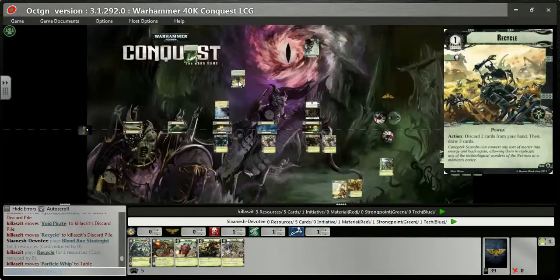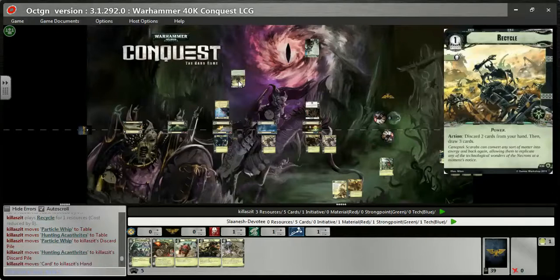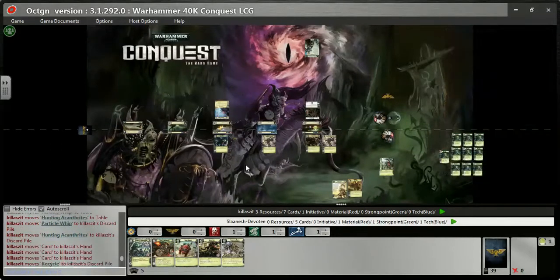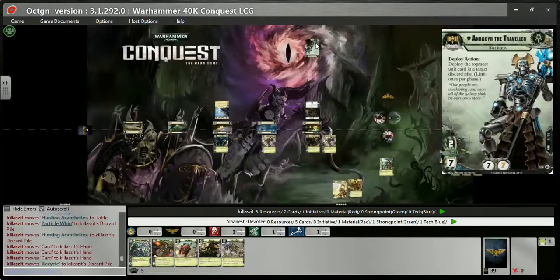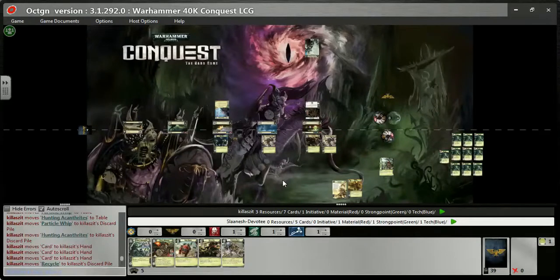I put another Strategist at planet one, thinking I might be able to move one or two over to the second planet. He recycles a few more things — did he do three Recycles in a row? That's quite impressive, digging down another nine cards into your deck. Quite cool.